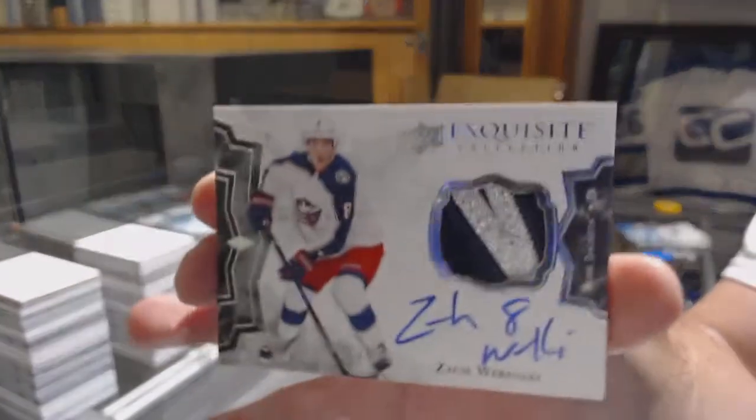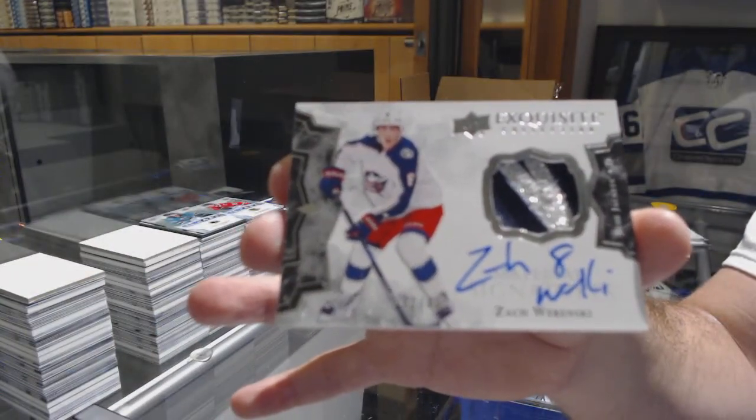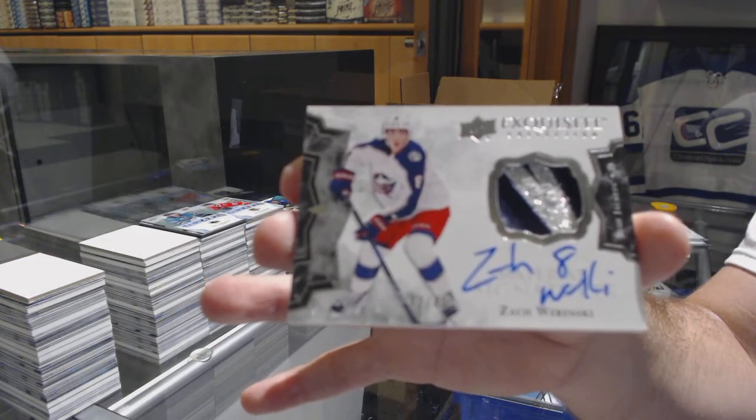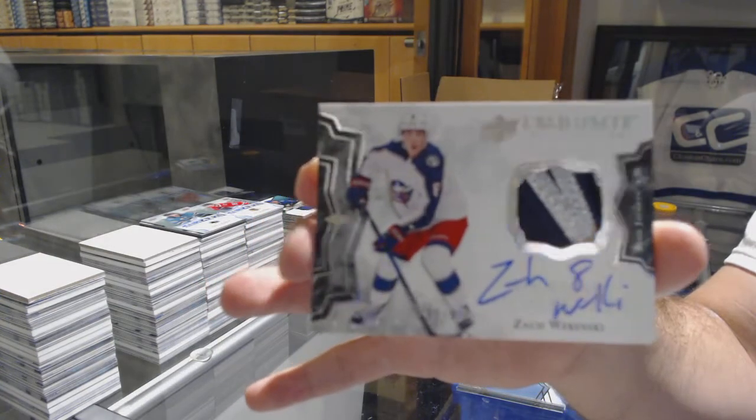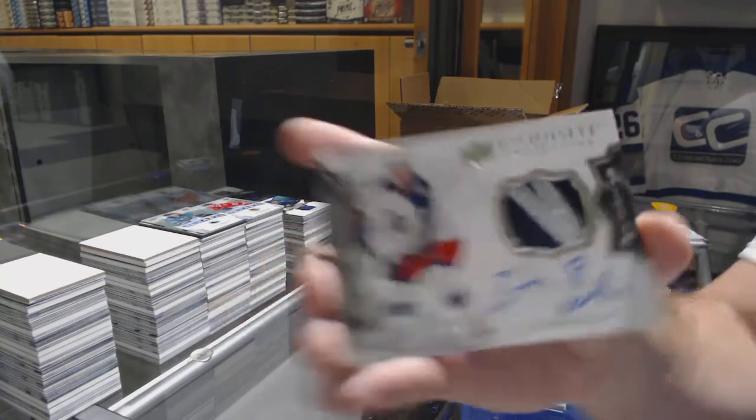We've got the Sharks green of Evander Kane and we've got for the Blue Jackets — exquisite patch auto number 49 — Zach Werenski! Patch auto number 49, Zach Werenski.